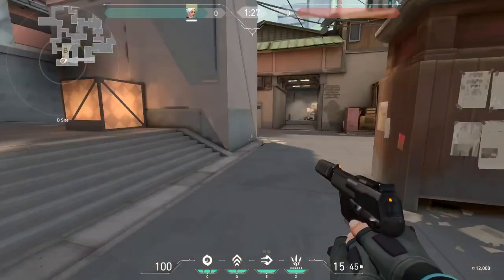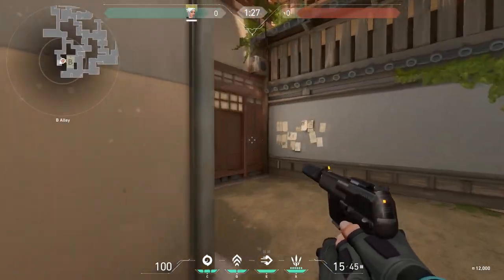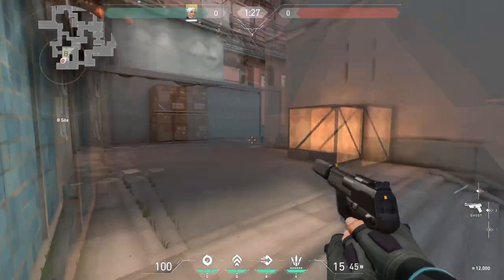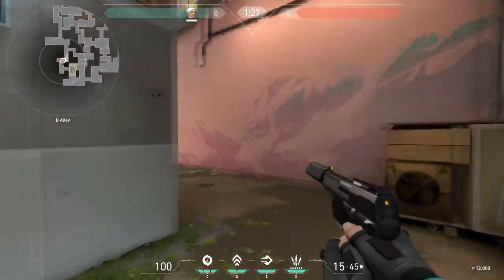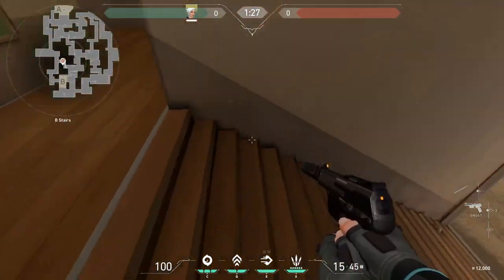This is called back site. This right here is called IV. That's called B main. IV starts from right here and ends right about here. This is all called window stairs.